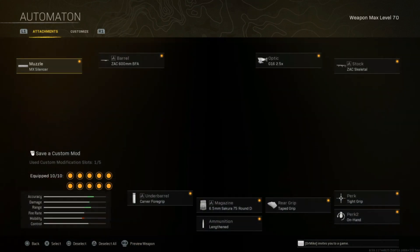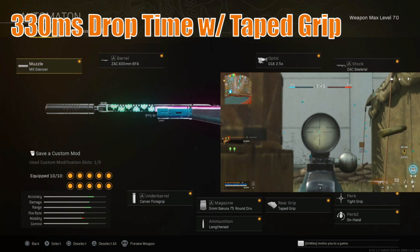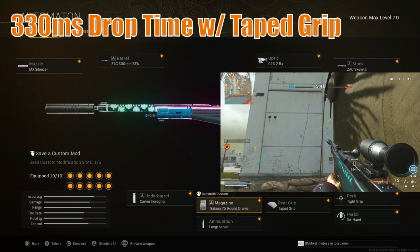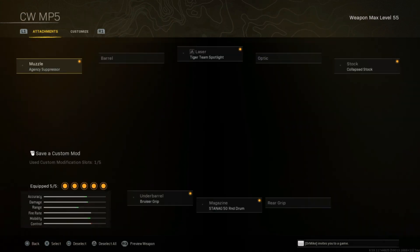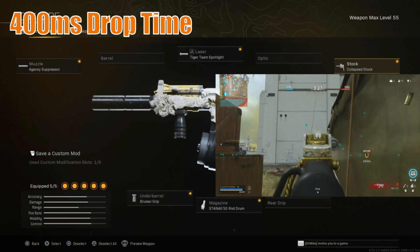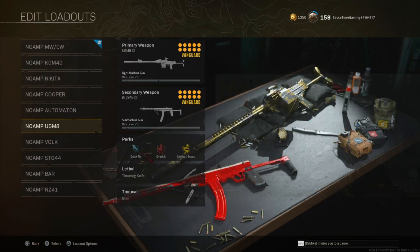Next up is the Automaton. We have a build that keeps control and the aesthetics of the ISO Nuclear blueprint if you have that. We're running the MX Silencer, the ZAK 600mm BFA barrel, Carver Foregrip, the 75 round drum, Lengthened, Taped Grip, Tight Grip, On Hand, ZAK Skeletal, and whatever sight you prefer. It kicks similar to the Kreg or the Vargo in vertical intensity, but once you get practice you'll enjoy a very nice-looking Automaton. For the secondary we're running the Cold War MP5 — AGC Suppressor, Tiger Team Spotlight, Bruiser Grip, Stanag 50 round drum, and Collapse Stock — which has a 400 millisecond drop time.